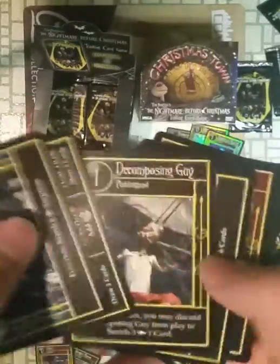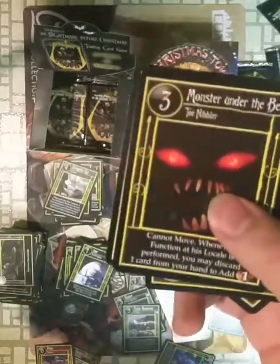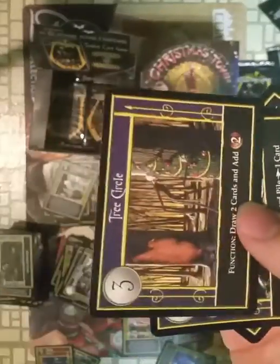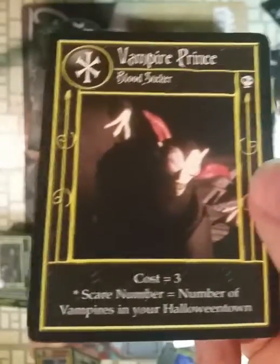Two locations. Three locations. Oh, I think this is our first Monster Under the Bed. Tree Circle. Graveyard Man. So many locations in this pack. Look at that — the rare vampire: Vampire Prince. Does the same thing as the other uncommon ones.